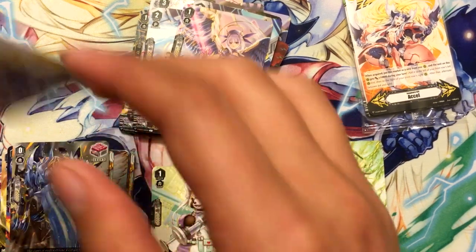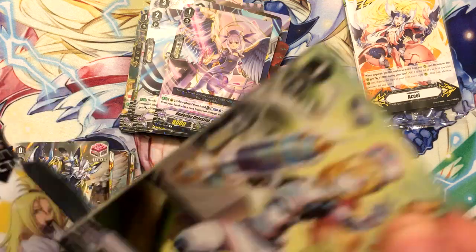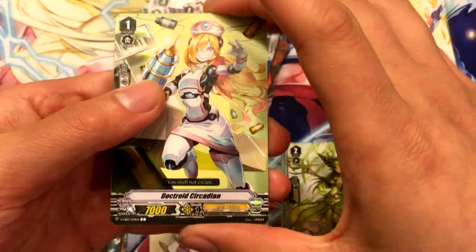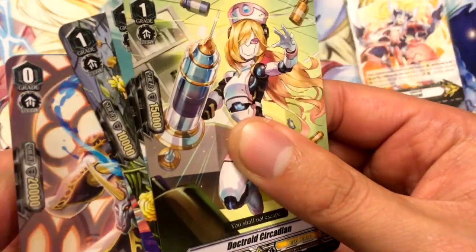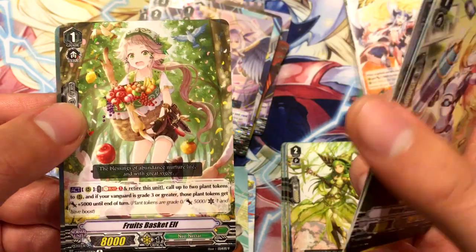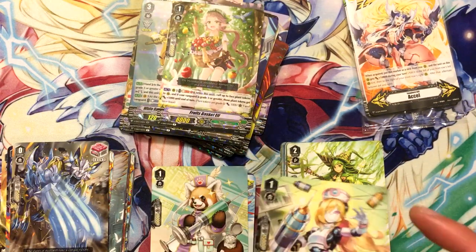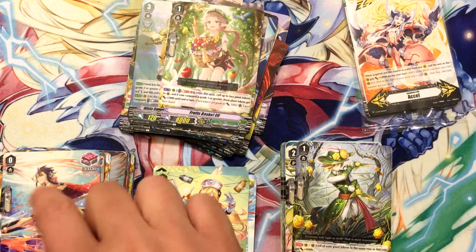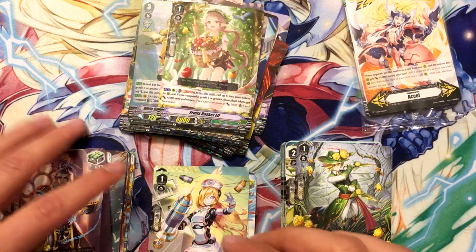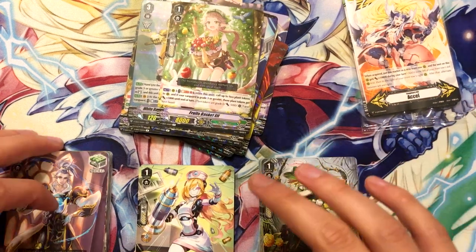And the last pack of this box, already here. That makes four Gareths. Fruits Basket Elf and White Hair in the Moon's Shadow Pelomar — that's pretty cool. As I predicted, I got another Vanguard Rare — another Vanguard Rare Neo Nectar, of course.